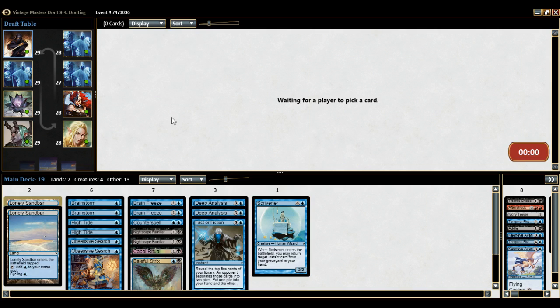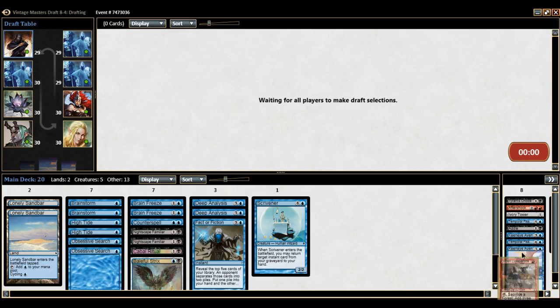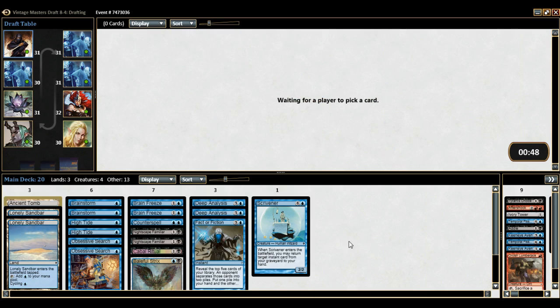In this next pack we're definitely going to be looking to capitalize on anything that untaps our lands. Frantic Searches are an exceptional premium, Turnabout is amazing for us, Cloud of Fairies is good. Ancient Tomb is worth it — it's probably good for us because it allows you to ramp faster, which gets you to your draw effects faster, which gets you to winning faster. Everything done faster is done better in the storm deck.